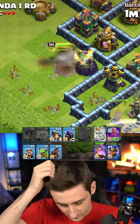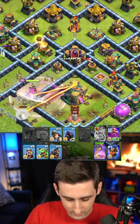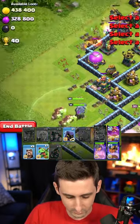Healers are going to get hit, king's ability — queen, grab the Town Hall please and step up. All right, so she's going to grab the Town Hall. Drop the hybrid, the Warden, RC, and the hogs through here.